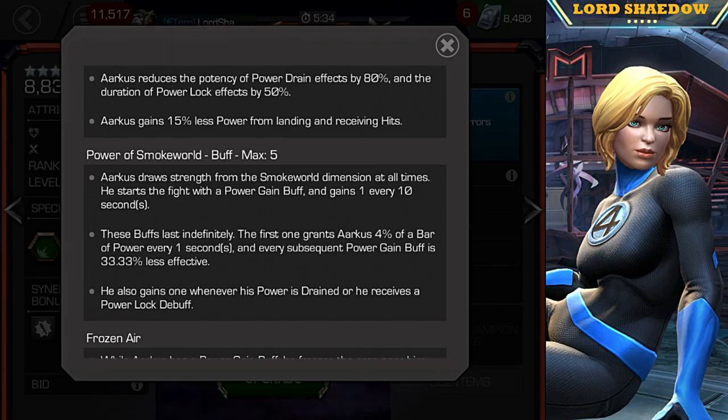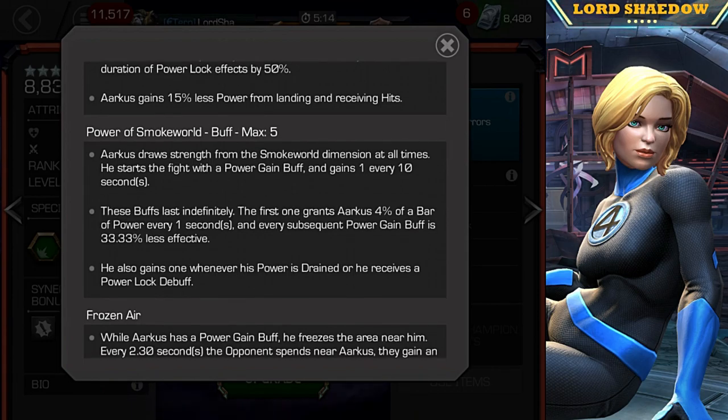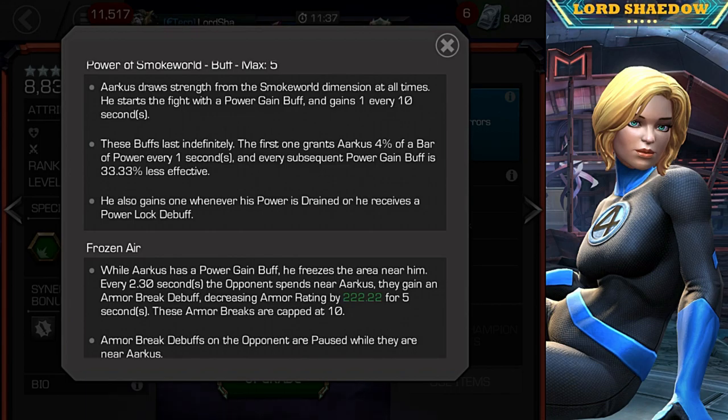That's a lot of power. The longer the fight, the more frequently he's going to be able to fire off his specials. These buffs last indefinitely unless they are nullified. The first one grants Arcus 4% of a bar of power every second, and every subsequent power gain is 33% less effective — diminishing returns. He also gains one whenever his power is drained. So when he faces someone who power drains him, not only is he 80% resistant, but he's also going to gain a power gain buff. He will do that with power lock as well — very nice.